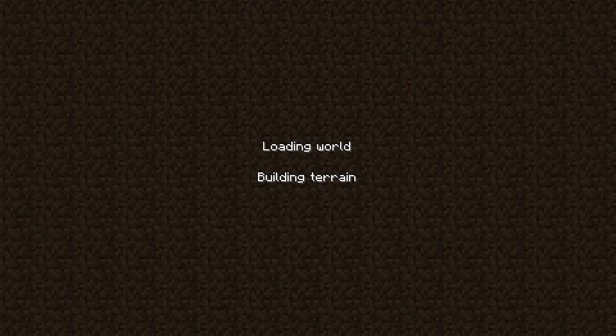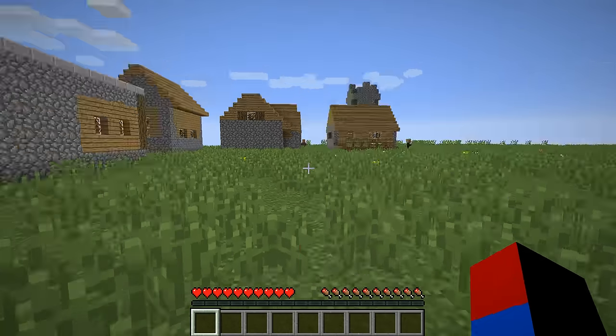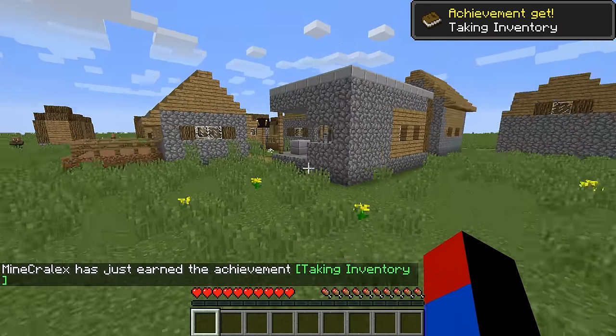And then create new world. As you can see, there's no seed inside the seed generator, so this is going to be a completely random world. Let's hope we'll spawn next to a village. It looks like I'm lucky today, and of course I got the achievement.